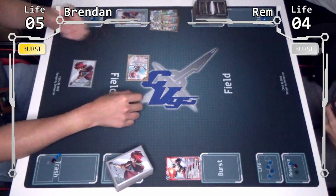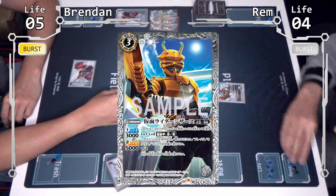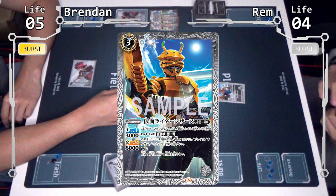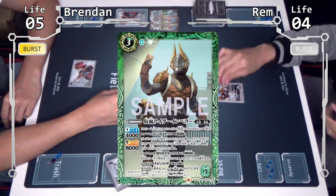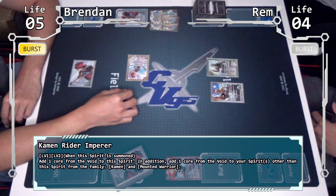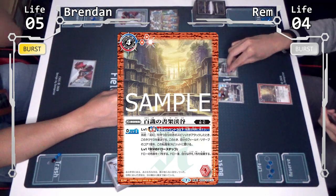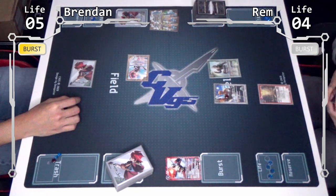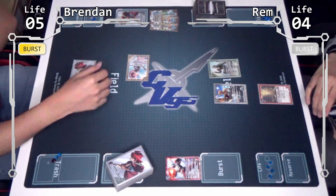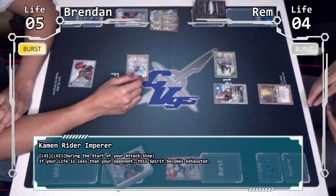With 3 cards as reduction, I'll summon Emperor. Emperor's effect: I can co-boost 1 core to this spirit and another spirit that is of the Kamen Rider and Mountain Warrior family, which is basically my Ryuki rider series. And with 2 cards, I'll deploy this Nexus. Then attack step — Emperor's skill activates: if my life is lower than my opponent's, this spirit enters in an exhausted state. And I'll pass the turn here.